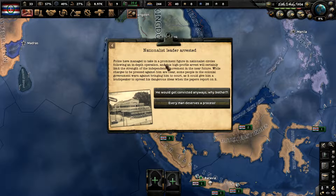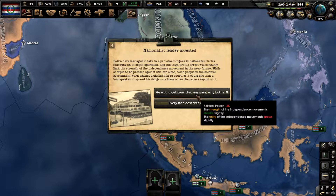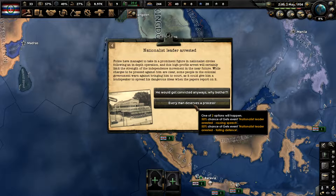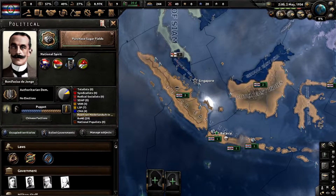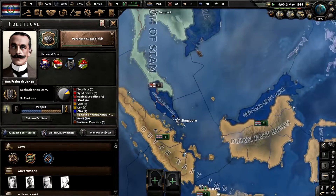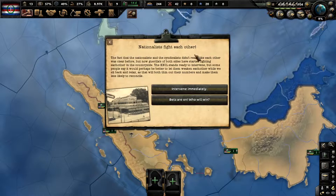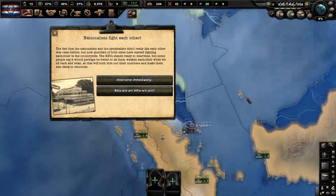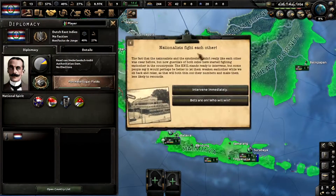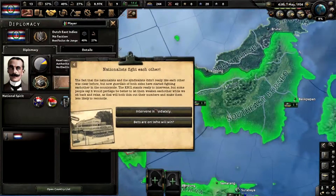We don't want to risk losing a bunch, so we'll just say he would get convicted anyway, why bother. There's going to be the Indochina revolt probably happening before we revolt. Even though it would be helpful to send volunteers to help them, we're actually not going to — because we're going to be the Dutch East Indies and it doesn't make sense to try to get a syndicalist revolution near us. So we're not going to.